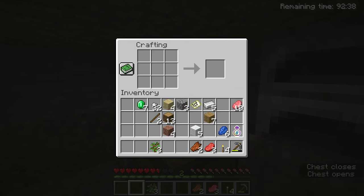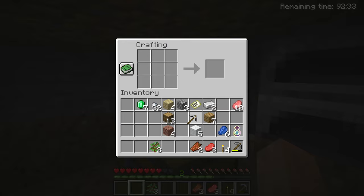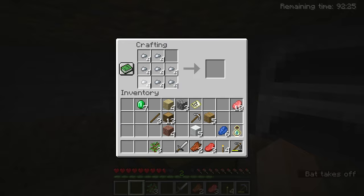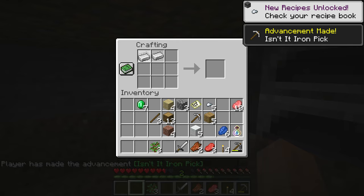We're gonna make our pickaxe, make a sword. We actually got a lot of iron left over too - this is enough to make an axe, which we probably should make actually. We got an axe - we're actually doing pretty good this run. We actually have time to spare.